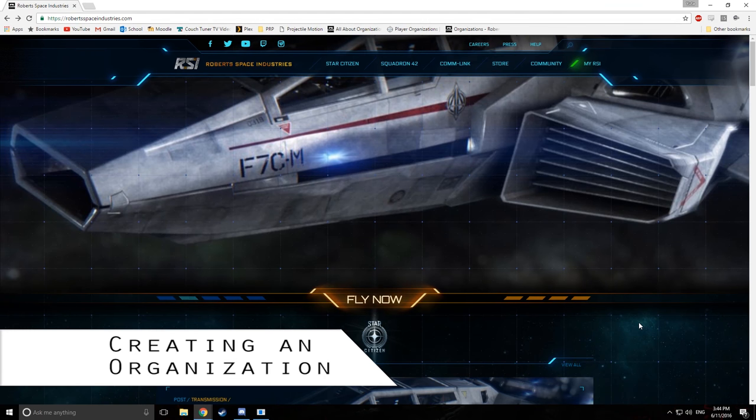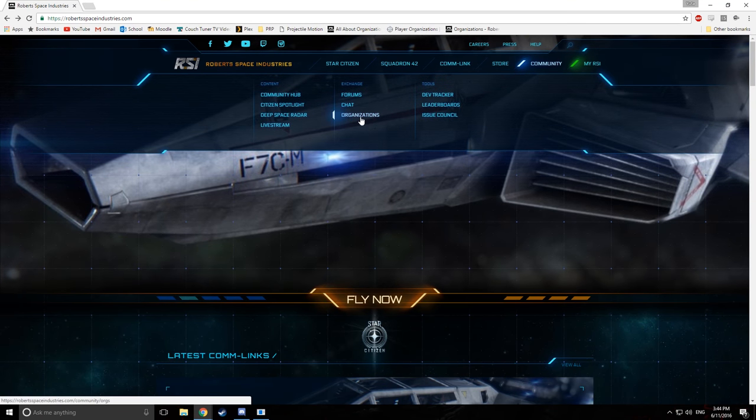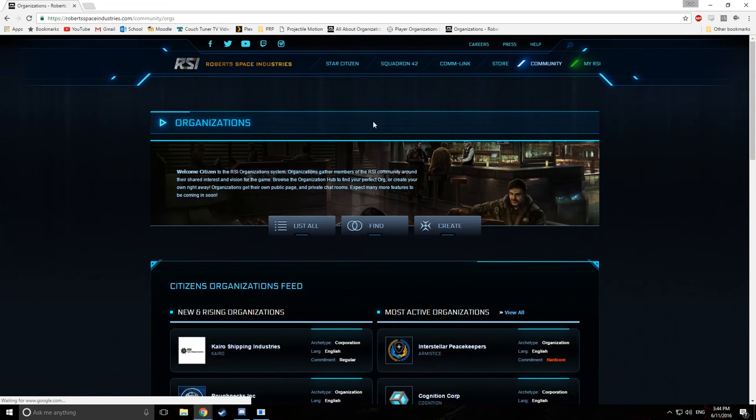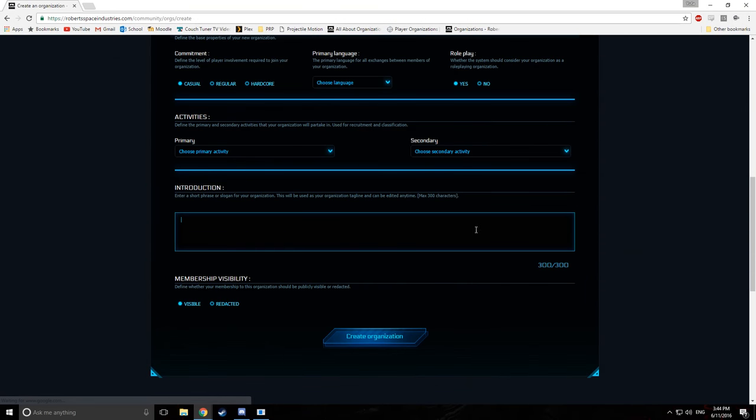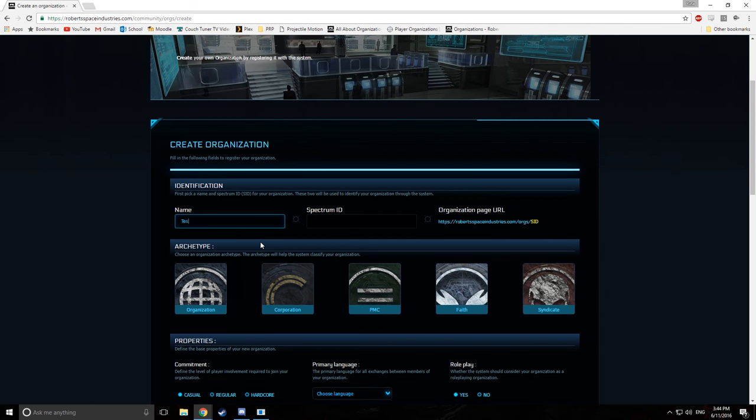To create an organization, you'll want to navigate your way to the Robert Space Industries website. Go to Community, then Organizations, navigate to Create, and you'll be greeted with a bunch of different options. First off, fill your name in, which can be absolutely anything — it can be the same name as a different organization — and your Spectrum ID, which will differentiate you from other organizations that may have the same name.